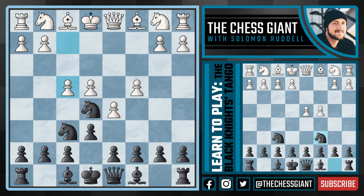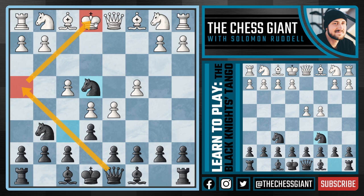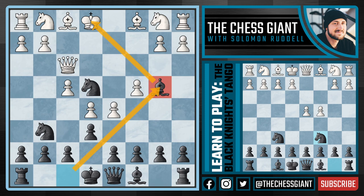If white plays f4 attacking our knight, we play Knight g6 — a very key idea in the Black Knight's Tango, bringing our knight from e5 back to g6. This knight on g6 is surprisingly active and strong, putting pressure on the f4 pawn, while our knight on f6 puts pressure on e4. If white plays e5, simply kicking our knights, it actually turns out that by pushing their pawns this far ahead, their king is going to be in major trouble. We play Knight e4, threatening Queen h4 with check against the opponent's king — absolutely devastating for white.